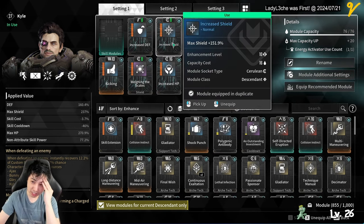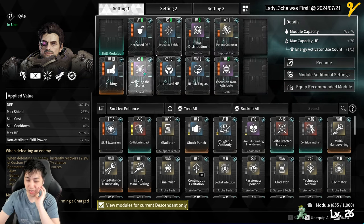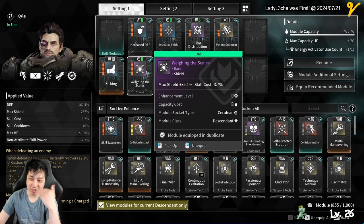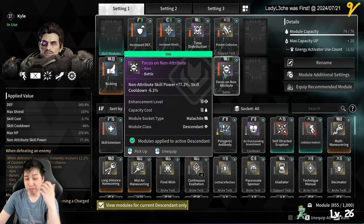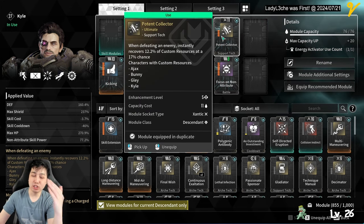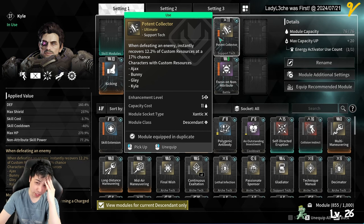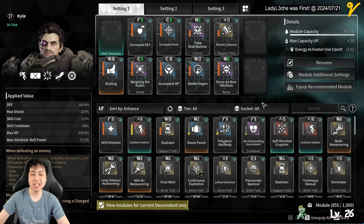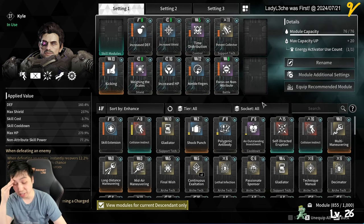There aren't many options for max shields - mainly those two mods, and possibly MP conversion though I'm not sure if skill cost actually reduces magnetic force used. I have Focus on Non-Attributes which gives skill cooldown and boosts all your skills. I currently have Potent Collector but I want Shield Collector - that's the main thing I'm going for. Shield Collector gives magnetic force on kill but the only way to get it is by combining modules at RNG rates, so good luck with that.